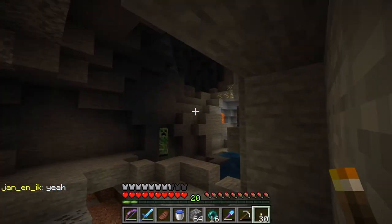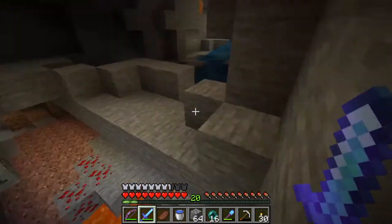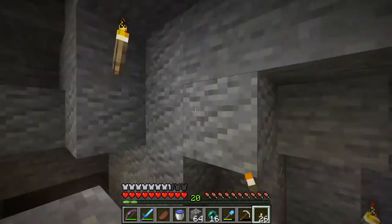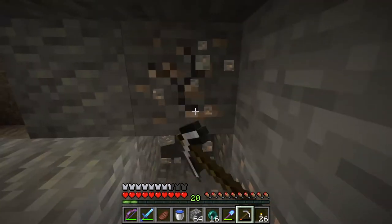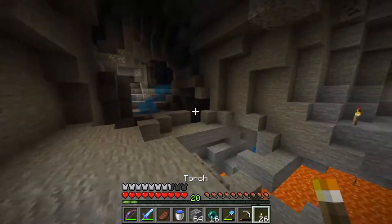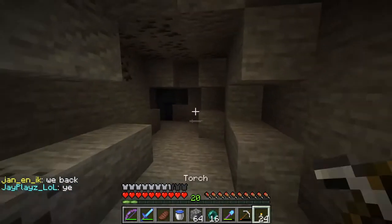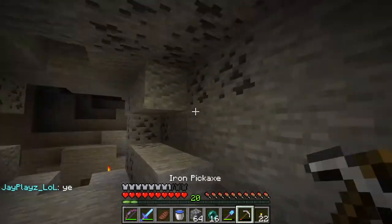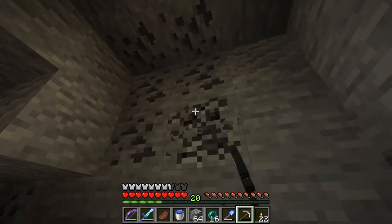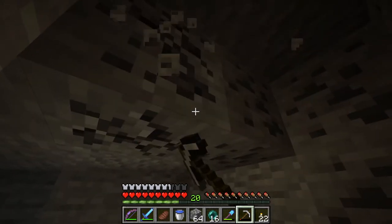Trying to do some caving here, trying to get a few more diamonds. I want to buy a plot in the shopping district at spawn — or we just call it spawn, I don't know — and set up a shop. I don't know if I want to set up an enchanting shop; I mean there's none over there, but people are probably pretty established already, so I don't know if it would be effective.